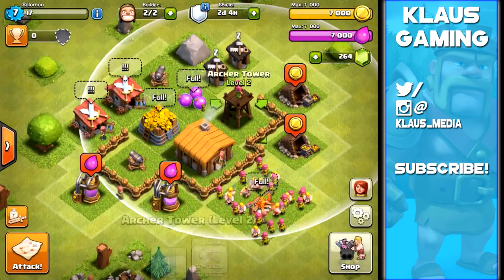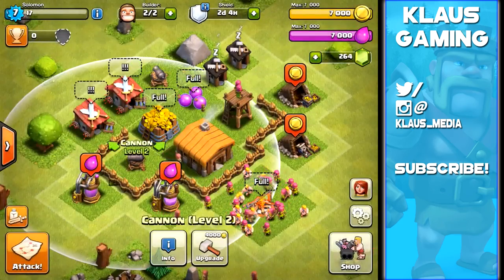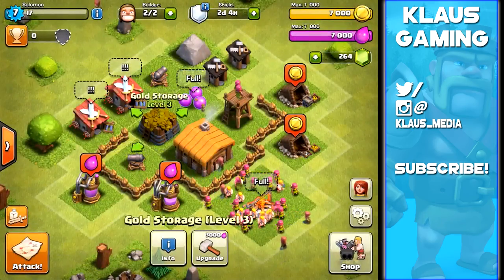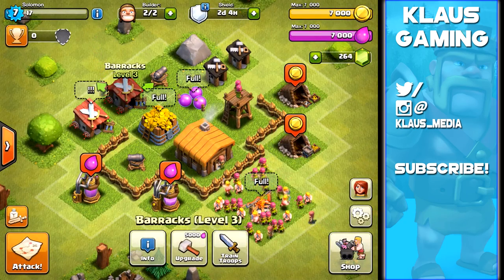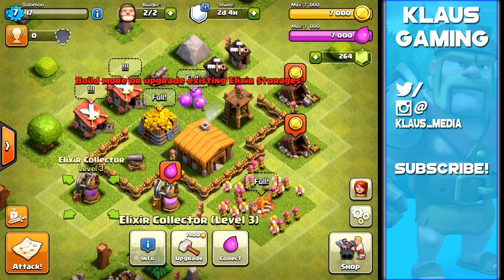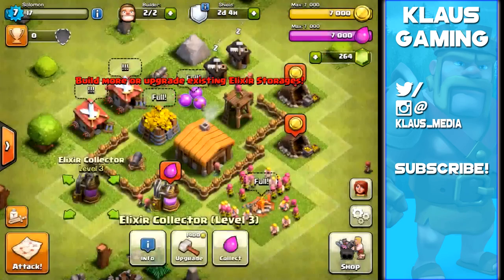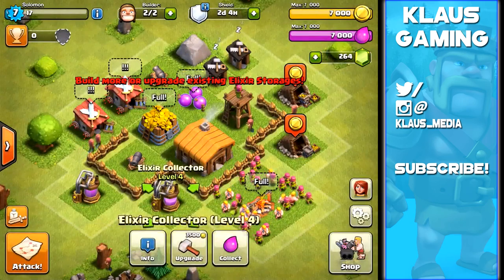We've got another level available for our cannons, and our storages are maxed out. The barracks will take four hours for the next level, and our elixir and gold mines and collectors will take an hour each for level 4 - which is actually the max. We don't have a lot left to do.